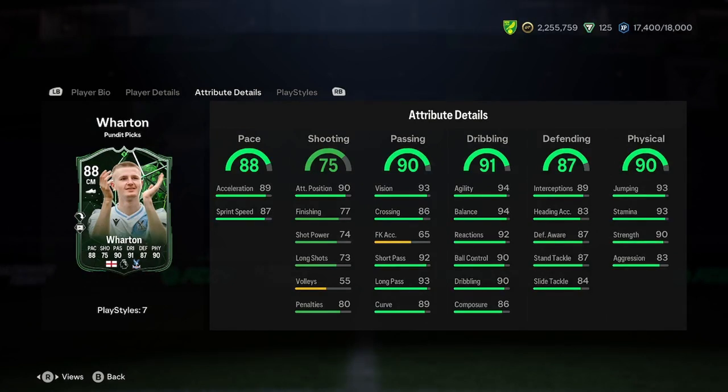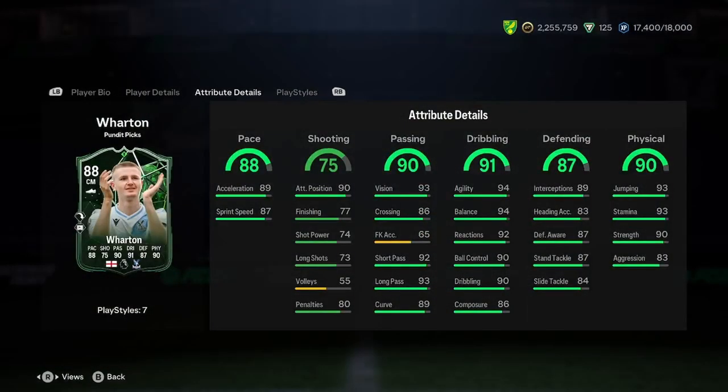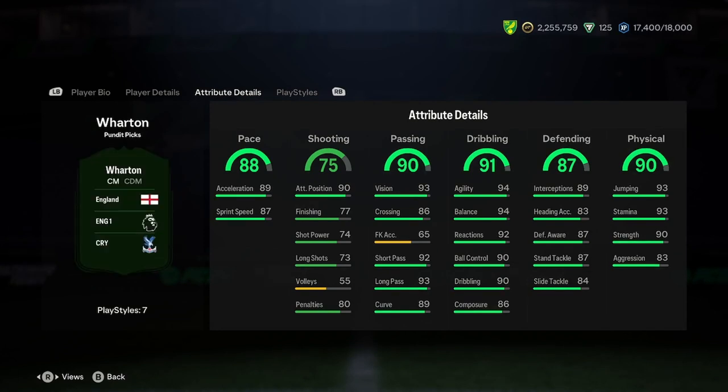Passing is actually insane — great vision, crossing, short pass, and long pass. The dribbling as well is amazing: 94 agility, 94 balance, 90 reactions, 90 ball control, 90 dribbling, and 86 composure. Really impressive numbers across the board there.